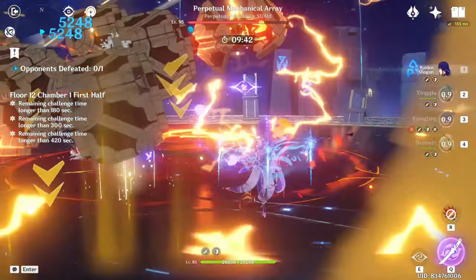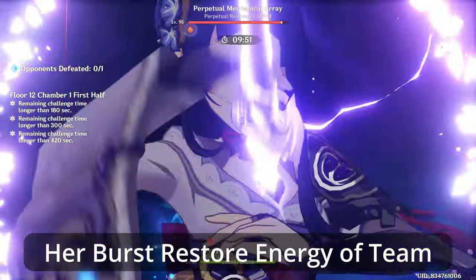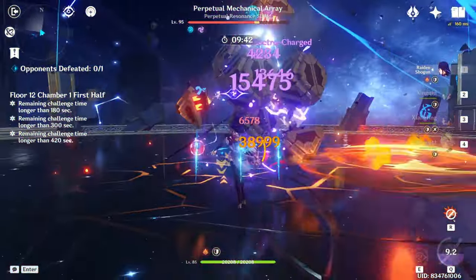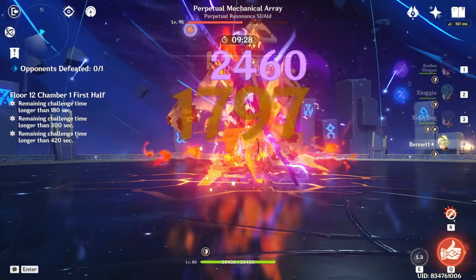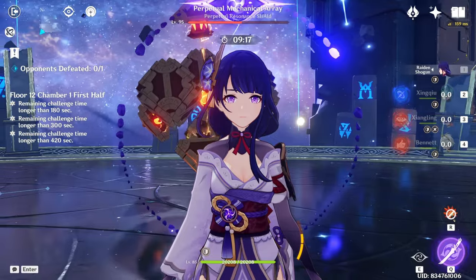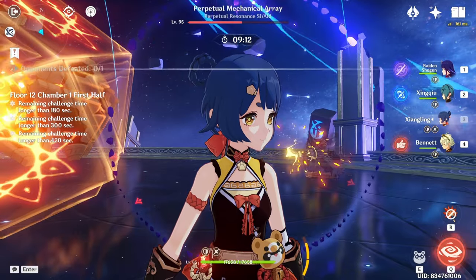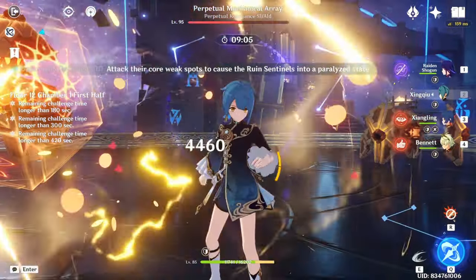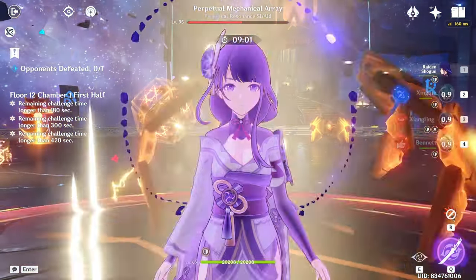A little bit more damage — 39,000 — and we haven't even done Raiden Shogun's burst yet. Don't worry about the energy issue; if you do proper rotations you're not gonna face any energy issue with these characters. That's what Raiden Shogun does — she just replaced Kazuha for Xiangling's team, it's just crazy. By the way, if you're using Xingqiu and don't have his C6, you can use Favonius Sword on him to make your life a little bit easier for both Xiangling and Raiden Shogun.